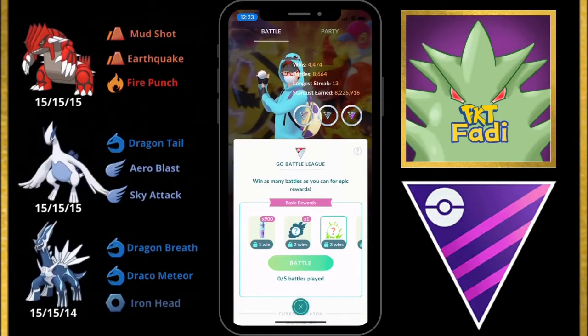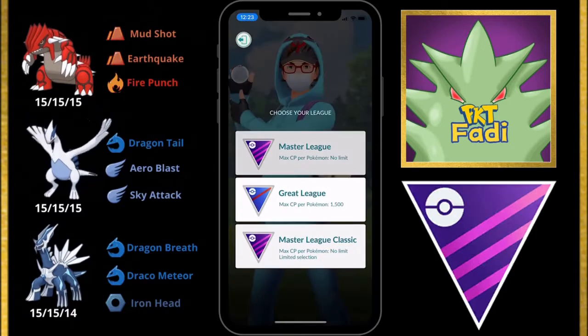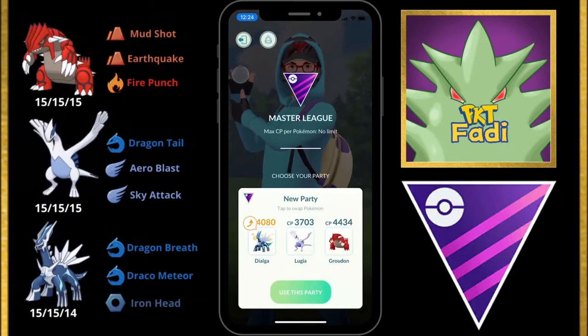Hey, what's good everybody? This is PK Trainer Faddy with another Open Master League video, this time featuring Lugia with Aeroblast, a Dialga lead and a Groudon in the back.